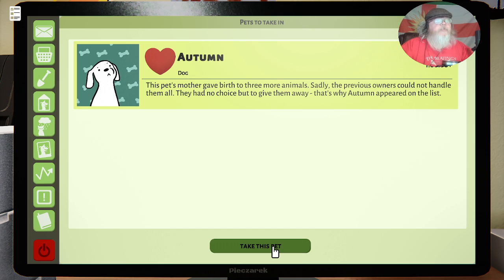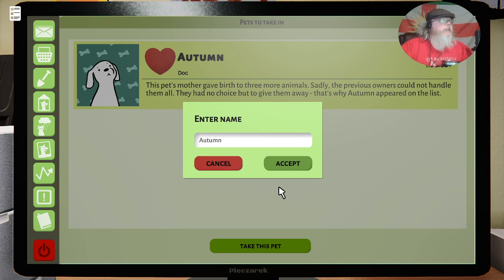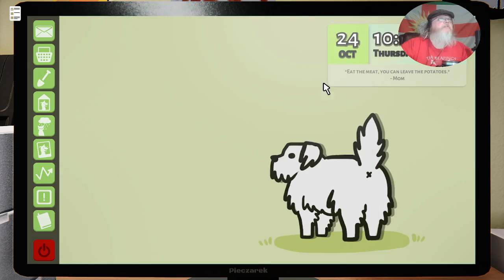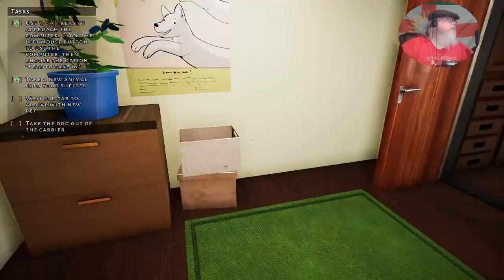Yeah, get your cats and dogs spayed and neutered if you're not able to be a responsible breeder. Get them spayed and neutered — don't cause problems; a lot of those animals will be put down if you do. We'll take this pet, you can rename it, we'll leave it as Autumn, and with that, next step.